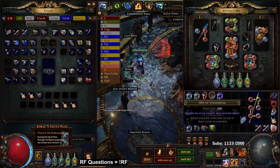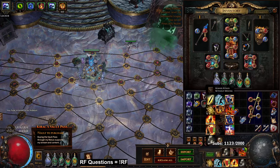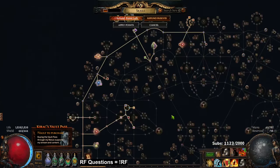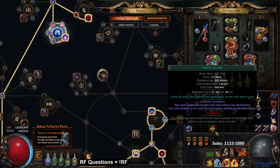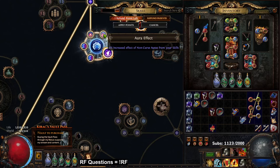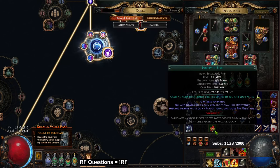Let's talk about my skill tree. It's pretty straightforward. Remember, when you have a level 20 Purity of Fire — right now mine is 21 — when it's level 20 it gets four max res. By taking this node, this node, and 10 aura effect, you actually round that max res up. That max res is what allows you to hit the initial 90 max all res when you're wearing a Rise of the Phoenix.